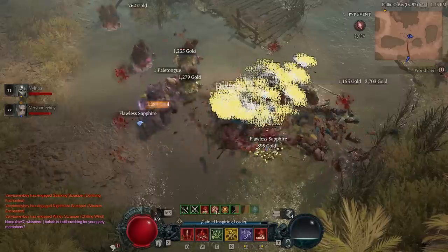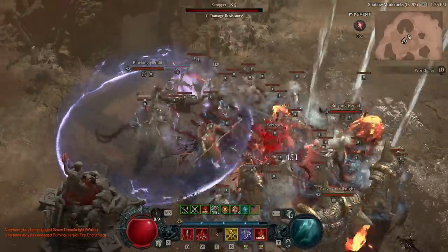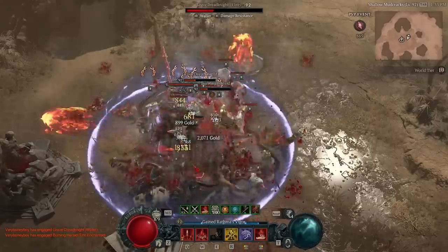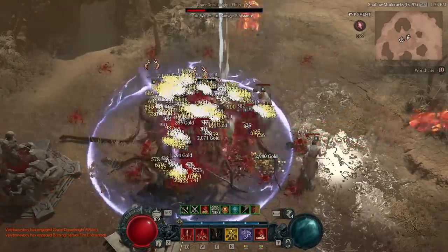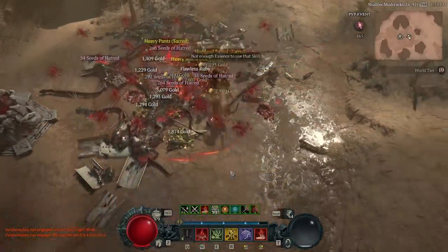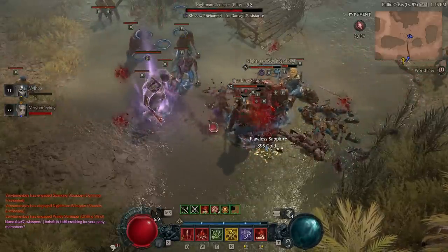World lag so far has been less dramatic — the spikes are much shorter and resolve quickly. It seems like the open world has a much higher budget for processing all of these calculations. That said, I suspect if I had far less damage and was in a busy zone like a helltide, the results would be devastating for everyone, so this is something Blizzard needs to address soon.